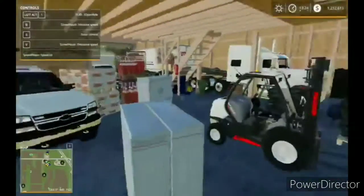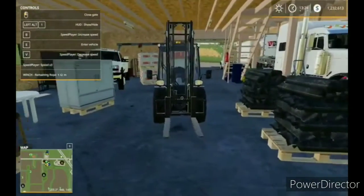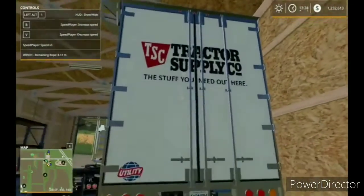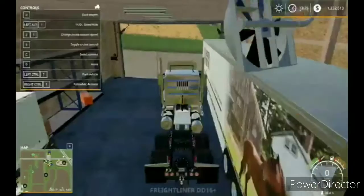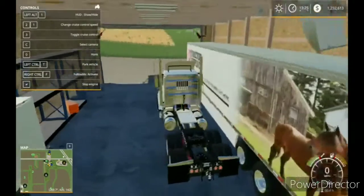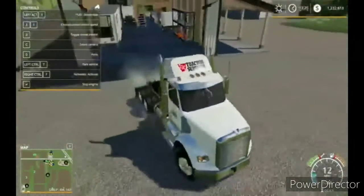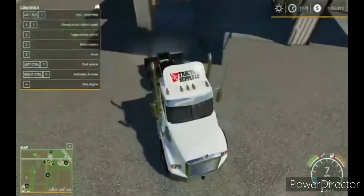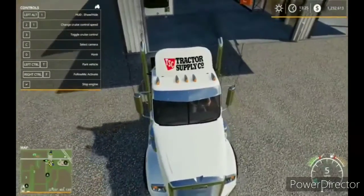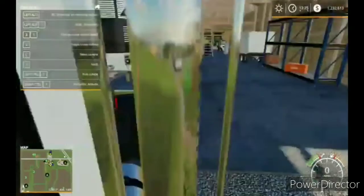But what we have today is all this stuff right here. Go ahead and open that garage door. As you guys can see, we have the Tractor Supply trailer and the truck - Freightliner Detroit Diesel 16. I really like this truck. Reversing it is a little slow, but other than that this truck is absolutely perfect.